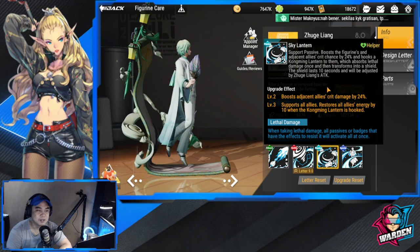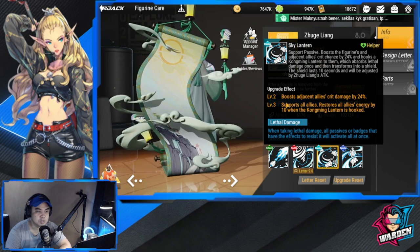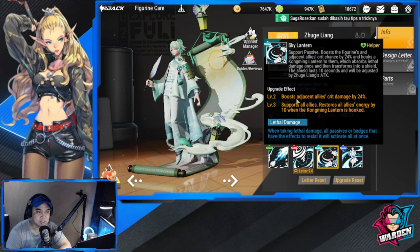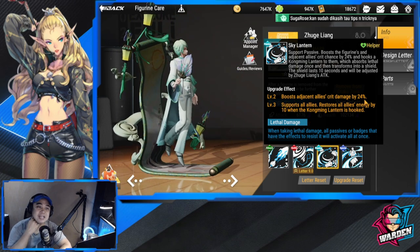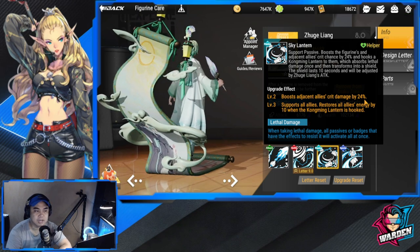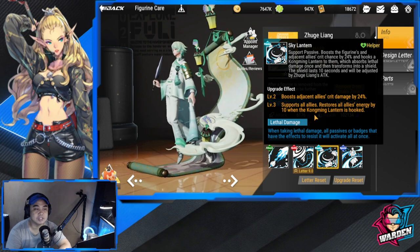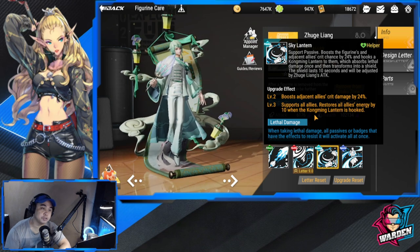At level 2, the passive boosts adjacent allies' crit damage by 24%, so you get both crit chance and crit damage covered for adjacent allies — very good. At level 3, it supports all allies and restores 10 energy to allies when the Kong Ming Lantern is hooked, giving your team additional energy.